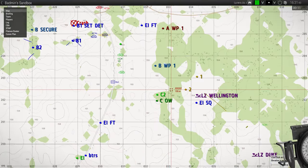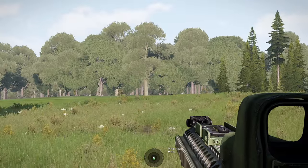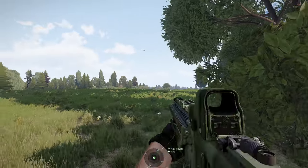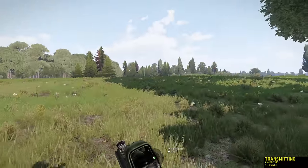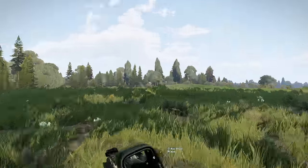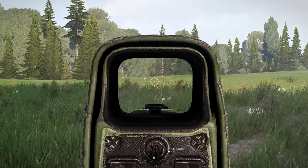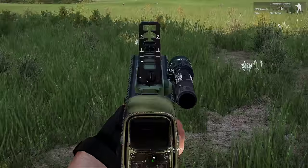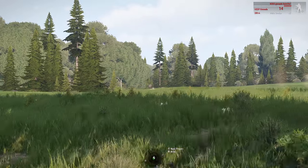Charlie 2, find cover. Alpha, acknowledge — moving. Be advised — east of me, south of you, you will have contacts in the forest. If you have contacts, mark them on the map so we know where we're going. Give me a CAS report if we have lost anybody. Vehicle audio coming from ASR Adam. Alpha, this is command — contacts north close, move south, cross the road. Contacts east 100 meters, there's too many enemies to your east. Alpha, acknowledge.